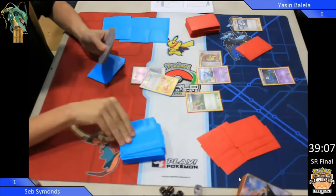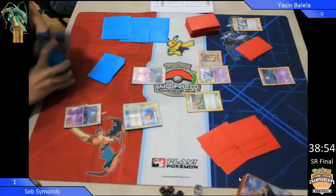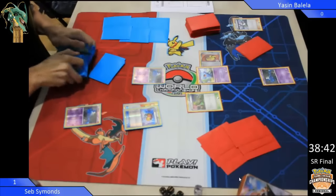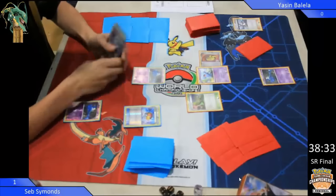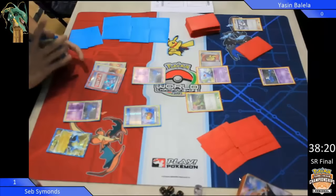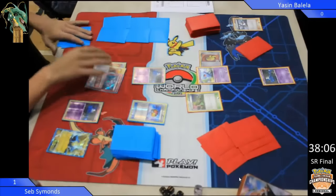Game 2: Seb starts off with a Zubat, Yassin's going first. He gets a Muscle Band on the Wobbuffet — which is good, he started Wobbuffet, which is excellent. He gets a Dimension Valley down there and plays the Birch. Now, I'm not a huge fan of putting down the Dimension Valley early, because if both players are playing four stadiums, then the first person who plays a stadium is going to inevitably lose a stadium war. I'd rather he save that Dimension Valley for the following turn.